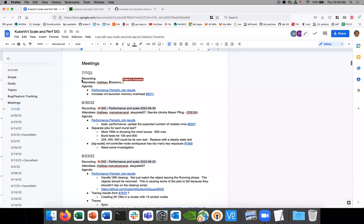Welcome to Six Skills, July 7th, 2022. The notes are in the chat. If you want to open them up and add topics, please feel free to do so, and add yourself as an attendee.